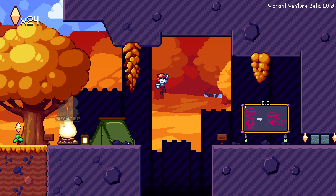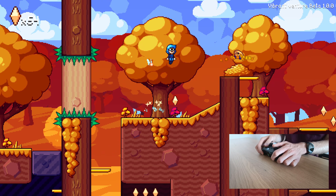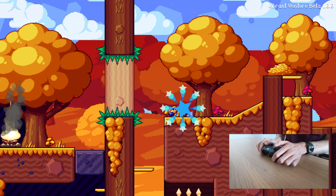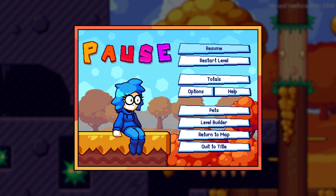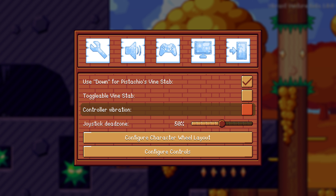Another new feature I've added is controller vibration. If you play the game with a controller, it will now vibrate when you take damage or die. This is another highly requested feature that I think really helps immerse you in the game. But should you find this annoying, I made sure to add an option to turn it off.